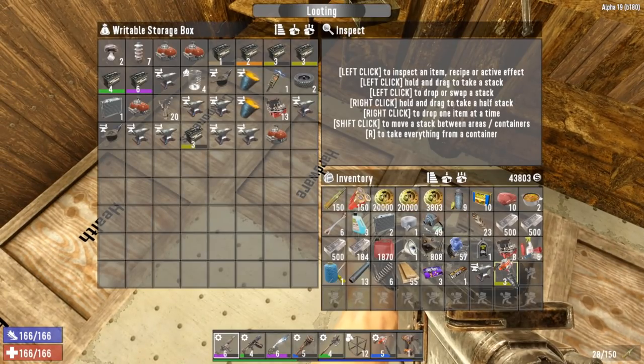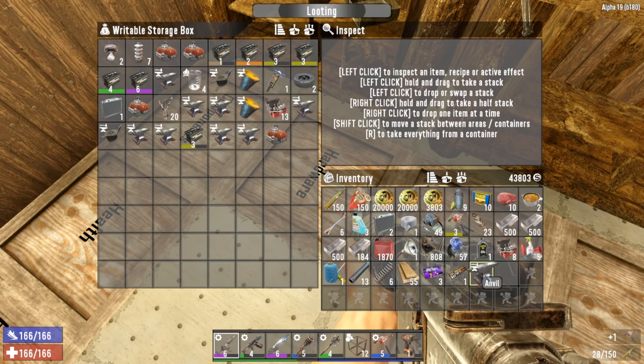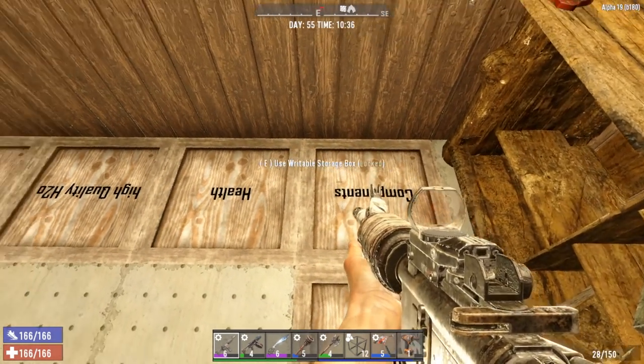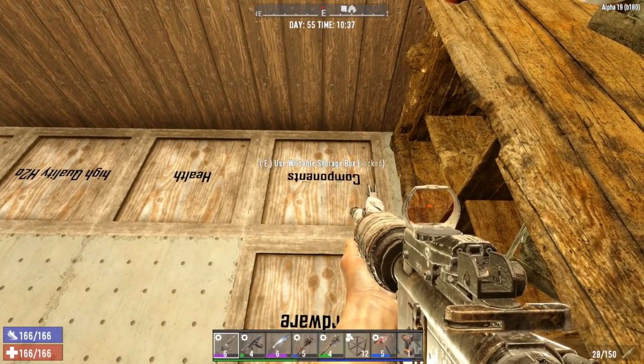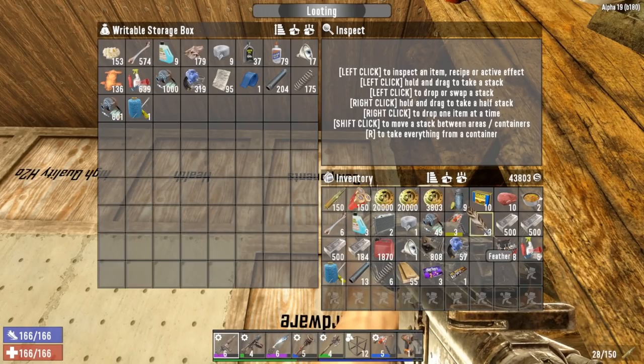We've got one, two, three stacks of forge steel, just a little bit over. I've got a little bit of stuff to put away — that's not my auger, actually that's another auger I found. I'm going to get this stuff put away and start upgrading. If you want to watch from episode one, definitely go to the comments — I always pin the playlist in there.